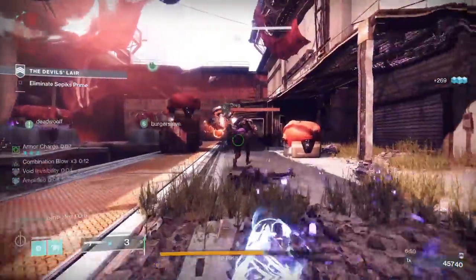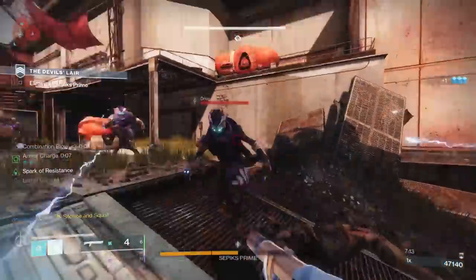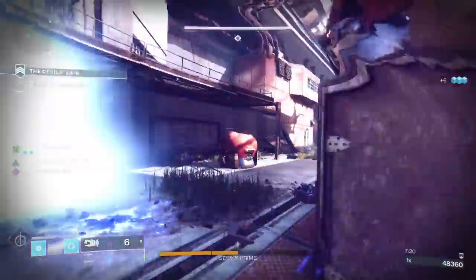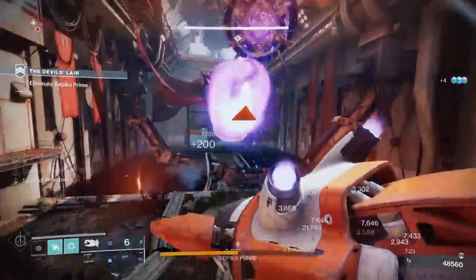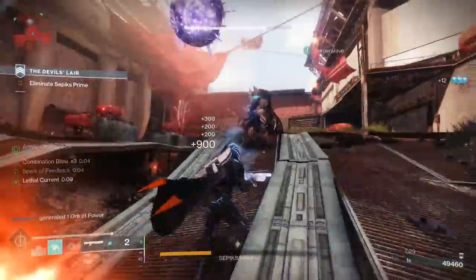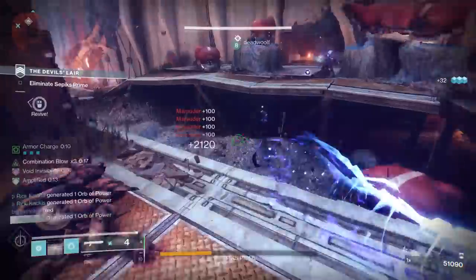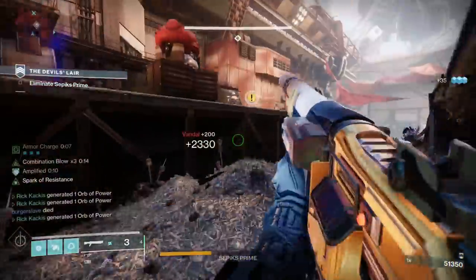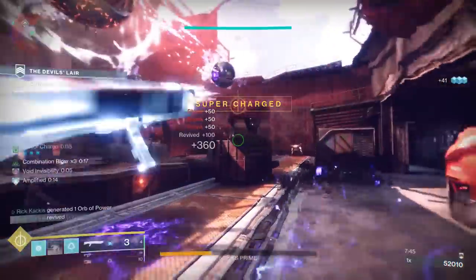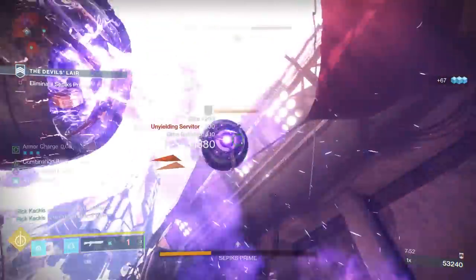There you have it. You have an incredibly powerful melee build that benefits from all the seasonal artifact arc mods: the amplification lasting longer is great, the damage resistance is great, jolting enemies is great, throwing more grenades is great. And you're combining that with the Assassin's Cowl, which I think is the key to using this melee build in a variety of content. I've taken this into solo lost sectors, nightfalls, etc., and I just can't die thanks to the Assassin's Cowl. Such a good build — highly recommend trying it out.